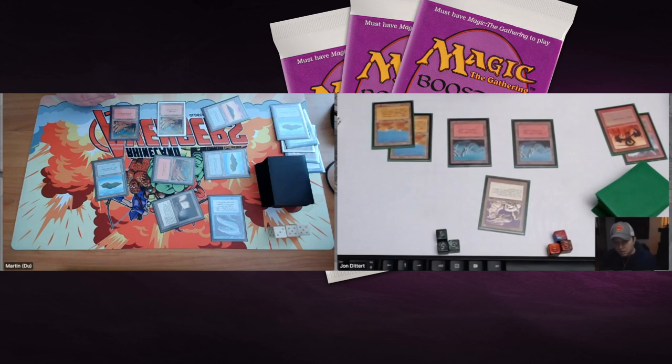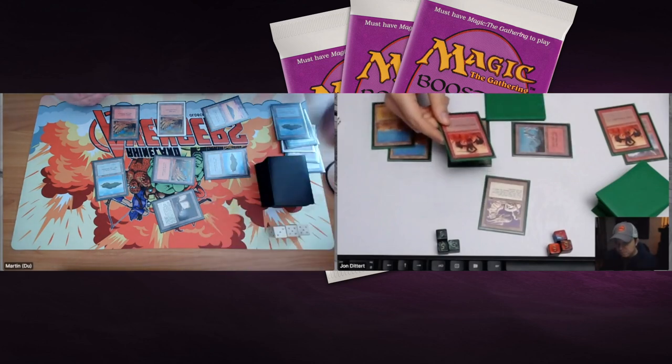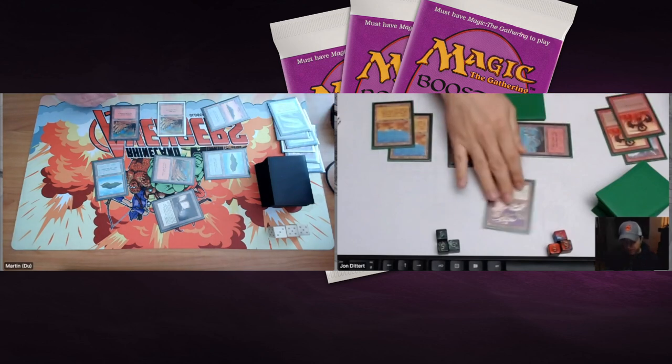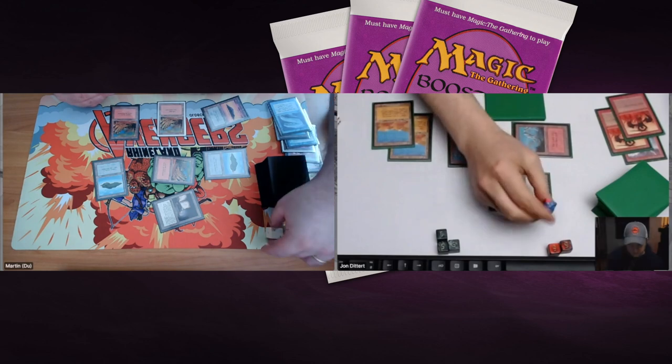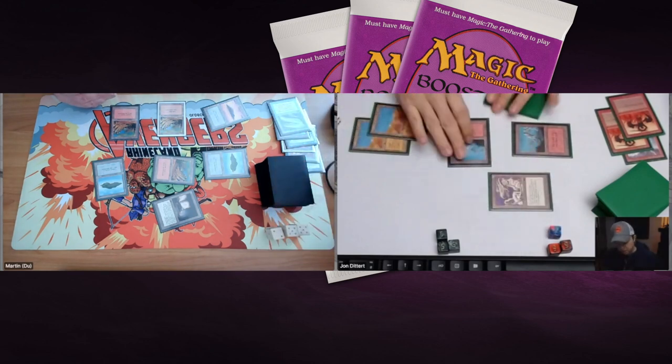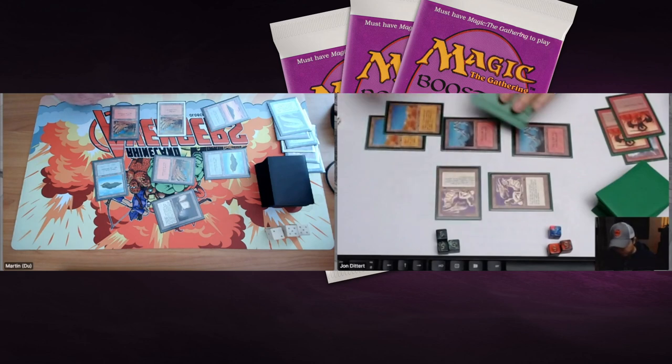John has the Dragon Engine and can attack, but if he does Martin can block, pump the Eel, and kill it. So John plays an Immolation instead — great removal piece. Then he attacks again. Looks like he's just dealing one point of damage before playing another Dragon Engine. I think we're going to have a third game on our hands, ladies and gentlemen — Martin's not dead yet, but it's looking really good for John.